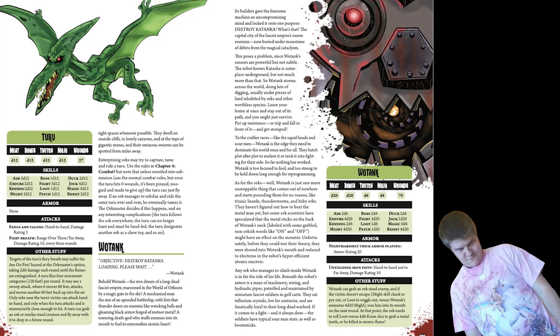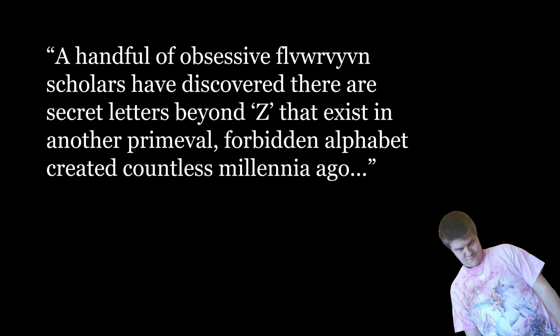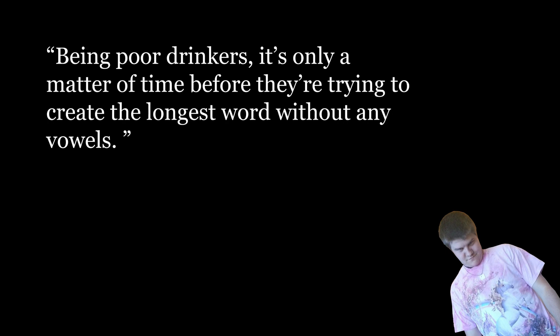Speaking of monsters, easily the funniest thing about this book are the monster stat blocks. Rather than stick to conventions and list out dwarves, halflings, humans, and elves, they call them what a stupid Orc would probably call them: Squishy Men, Sour Men, Stunty Men, and possibly my favorite, Flivwifrin. The Flivwifrin are the elf equivalent in this game, and the description makes me laugh every time I read it. Some choice excerpts include: 'A handful of obsessive Flivwifrin scholars have discovered there are secret letters beyond Z that exist in another primeval forbidden alphabet created countless millennia ago. Being poor drinkers, it's only a matter of time before they're trying to create the longest word without any vowels.'